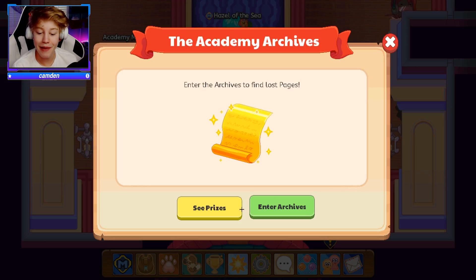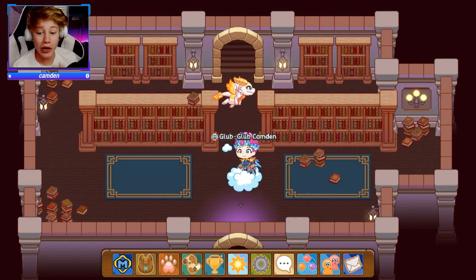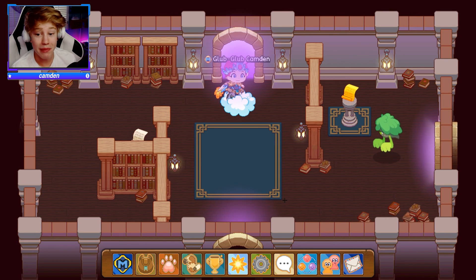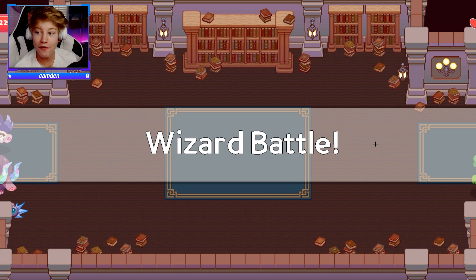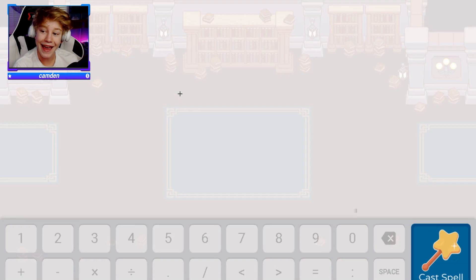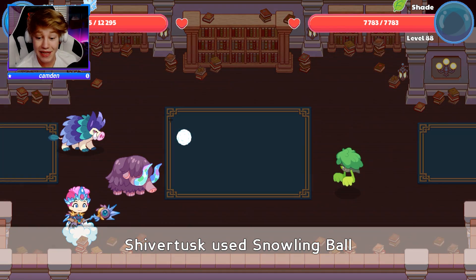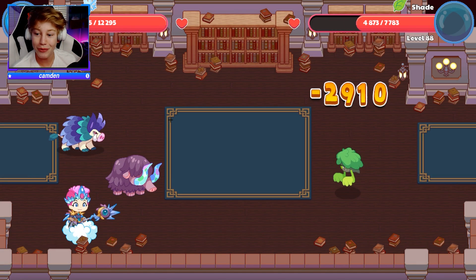So we've already done some other battles, but now it's time to do something a bit more fitting. We're gonna go into the Academy and battle random monsters, which means any monsters we battle — it could be good, it could be bad. But this will test the true power of the Shivertusk. Alright, so it looks like we're actually battling a Leaf Pet, which, to be honest, is probably not the best for us. But if the Shivertusk comes out on top, we know that it is a truly overpowered pet.